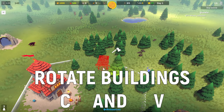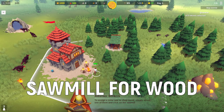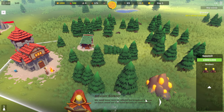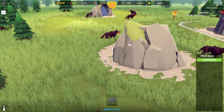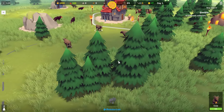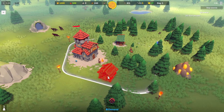You can rotate buildings with the C and V keys to orient them any way you want. First we need a sawmill to harvest wood from surrounding trees. Wood is mainly used for construction of buildings but also for capturing new areas of the map, which are called cells. The other basic resources are food, stone, and sun stones, which we will cover later in the video.